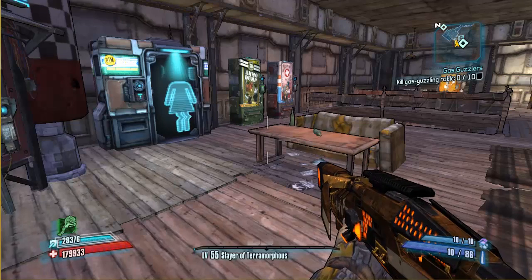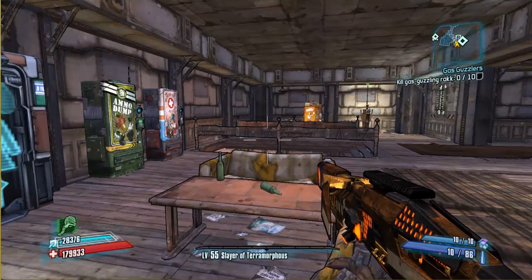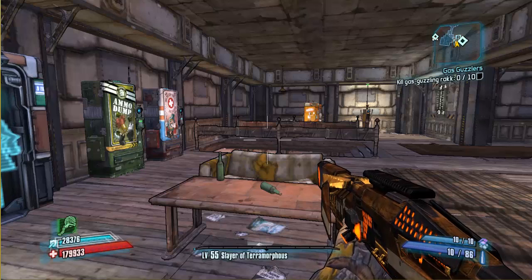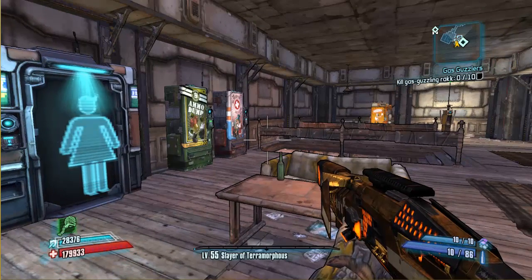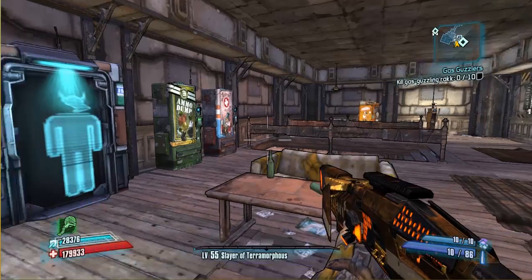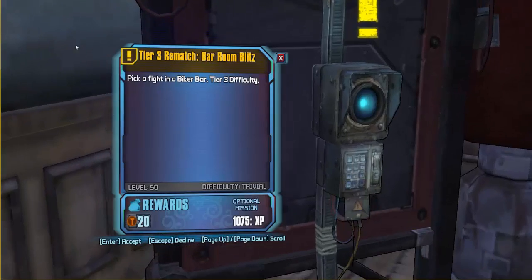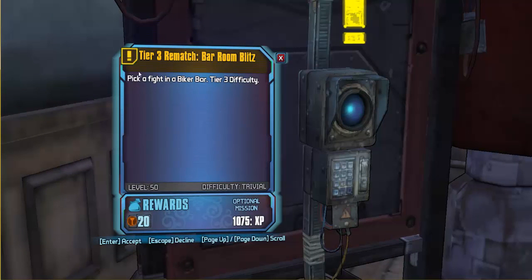Getting straight down to it, this is what you need to do to level up quick. First, you're going to need the Torg's Campaign of Destruction DLC. You need to have reached the Beatdown, and you also have to have gone against Pyrapeat the first time, so you can hit Pyrapeat's Bar and do these bar room brawls. It can be any tier and it doesn't matter what level you are.